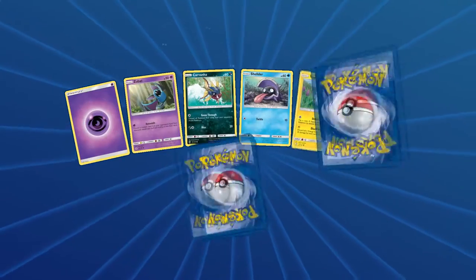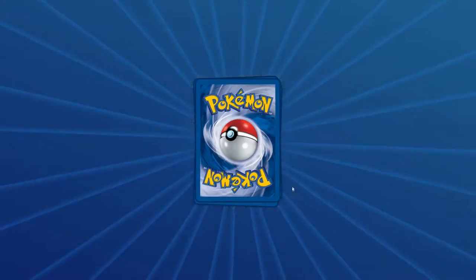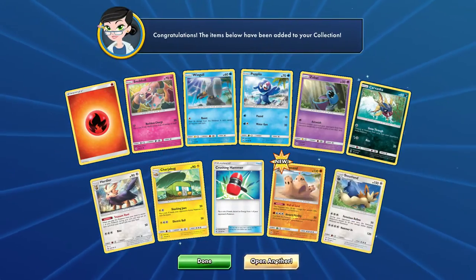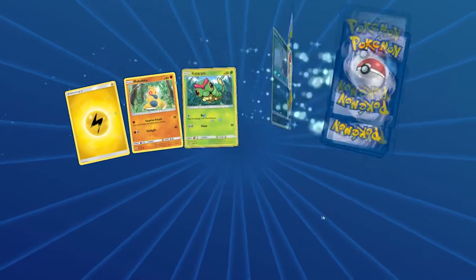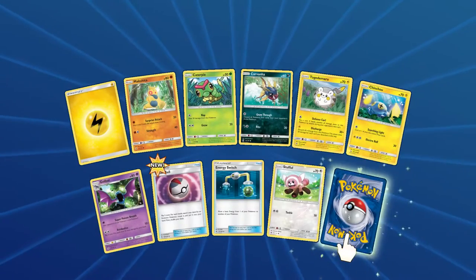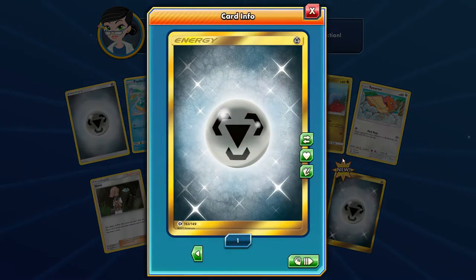We have 11 packs left. I think we can pull one more Ultra Rare. Got the Oranguru — that's clutch, I'd like to get a play set of those as well. No Ultra Balls though. Palossand Reverse and a Stoutland. Stufful Reverse, and we've got another Timer Ball — that's the first regular Timer Ball we've got. And a Bewear. And the Secret Rare Steel Energy, guys! We've got two Secret Rares this video.